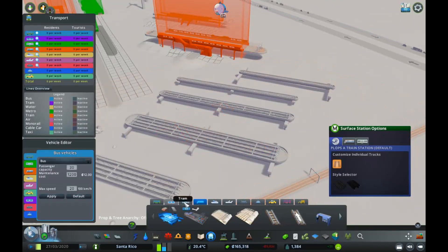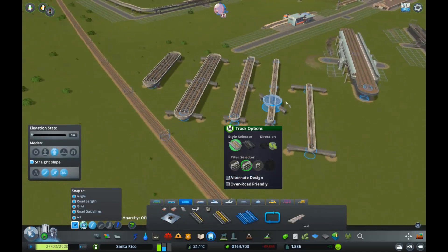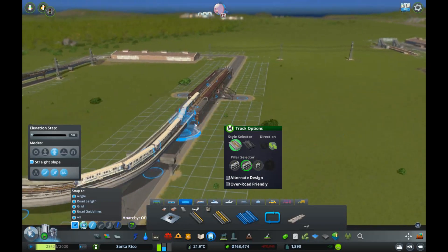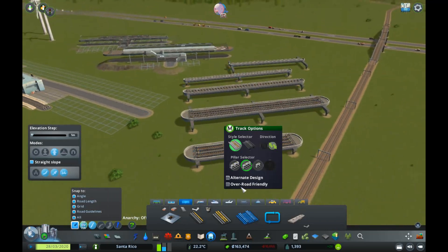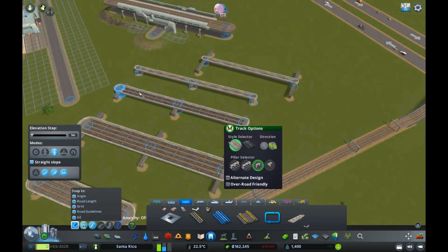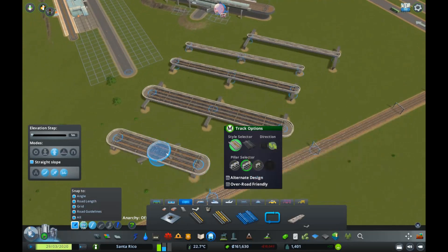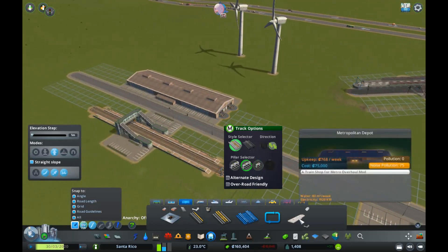These are the types of tracks — you'll find the track in the Metro tab. You have single metro track and a wide pillar version, and you can set it to be over-road friendly, so the track goes over the road beneath it. You also have dual metro track, which is double track, and quad metro track — a four-lane metro where four metros can pass each other at a time.